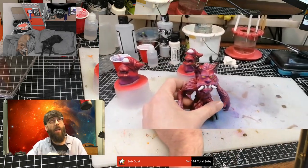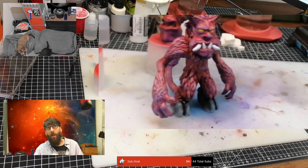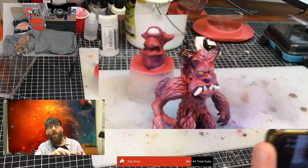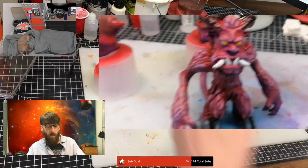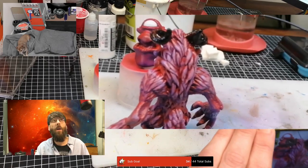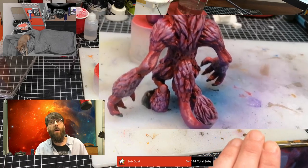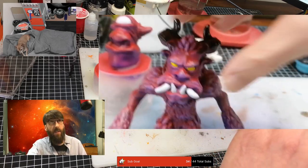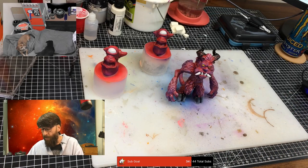I did a wee bit of work on Krampus on Monday night, I couldn't help myself. I did a wee bit of sponging on him and did his eyes and a wee bit on his horns. I think he's looking good. I'll get his teeth — his teeth are very white, I'll get them dimmed down a wee bit.